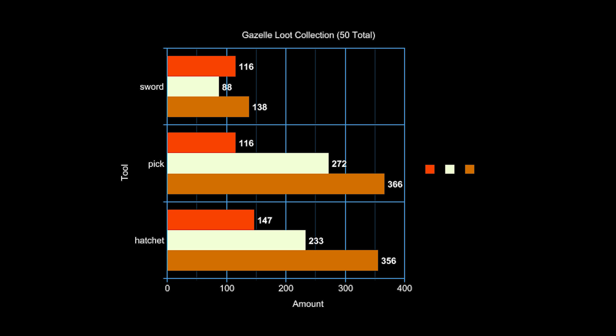As for the pick and hatchet, you can see you get a little bit more meat with the hatchet. I think if you increase the sample size the numbers will start getting closer and closer, but if you want to be on the safe side go with the hatchet — really it's your choice.